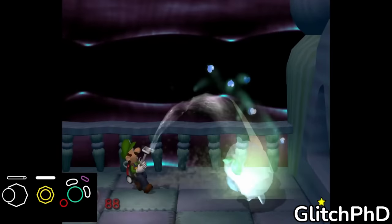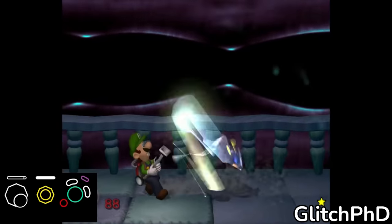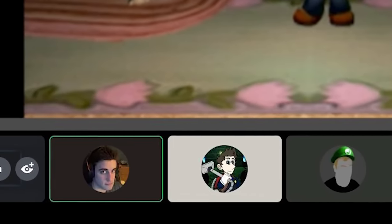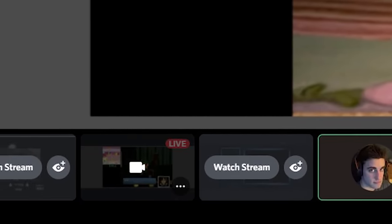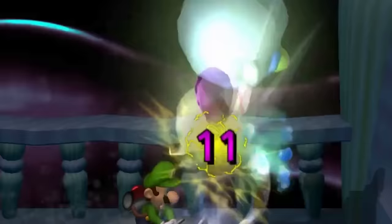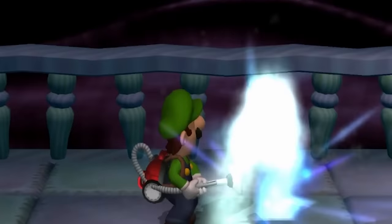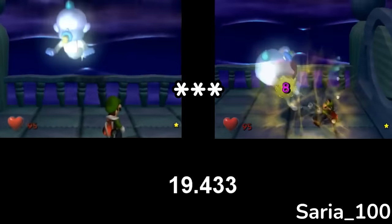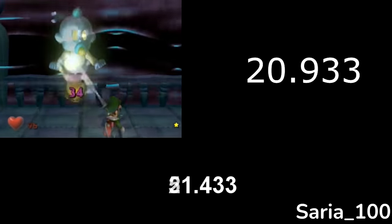Immediately after Glitch posted his successful attempt on Twitter, people flooded to the Luigi's Mansion Discord voice chat, and began to learn and practice the 1 cycle. Saria found that Chauncey 1 cycle, or C1C for short, saved approximately 33 seconds in all categories. No world record was safe anymore.